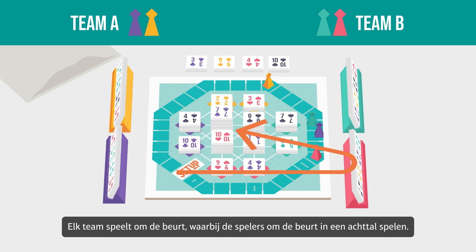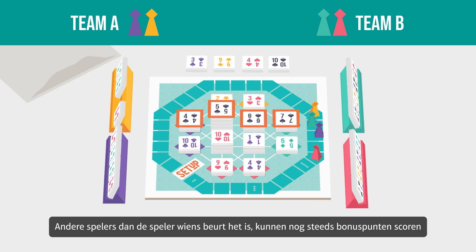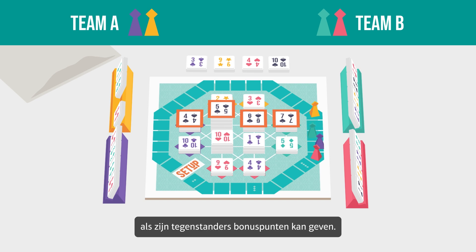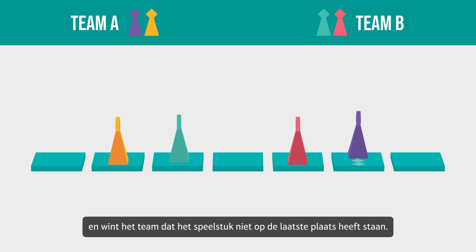Each team player takes it in turns to play, with the players taking turns in a figure of 8. When a player scores points, they move their own playing piece that same number of spaces. It's still possible for players other than the player whose turn it is to score bonus points if the card tiles on their personal bonus squares are part of the set or sets played. This means the player whose turn it is can give both their teammate and their opponents bonus points. Once a playing piece has reached or crossed the finish line, the game is over, and the team who does not have the playing piece in last place wins.